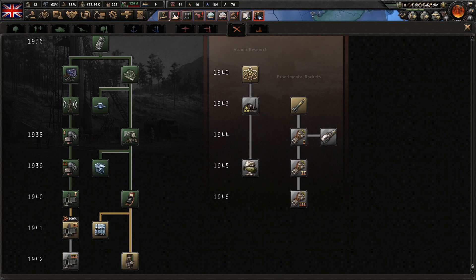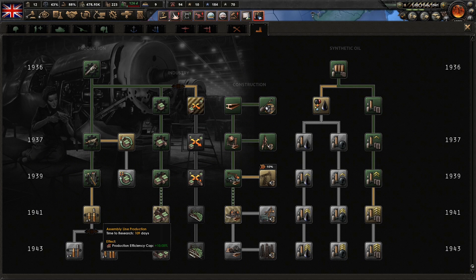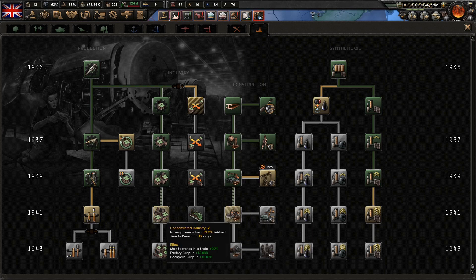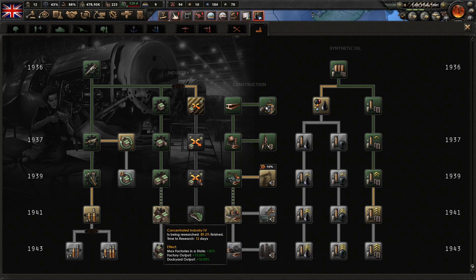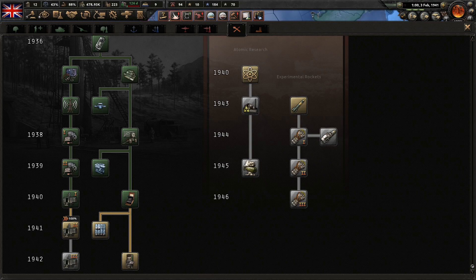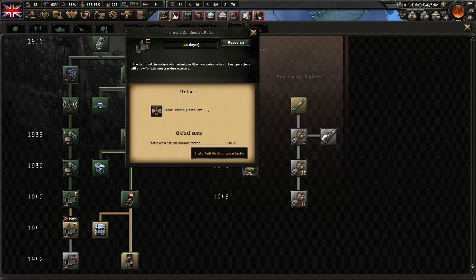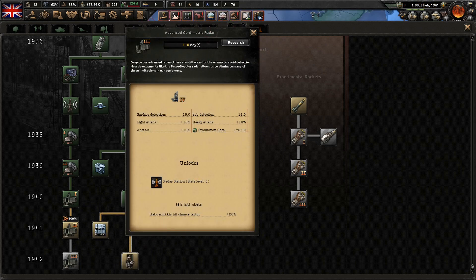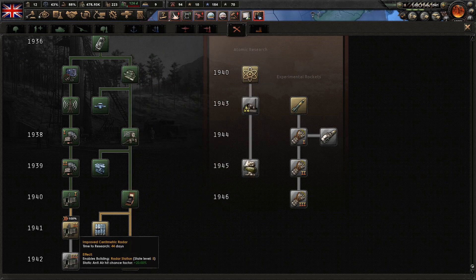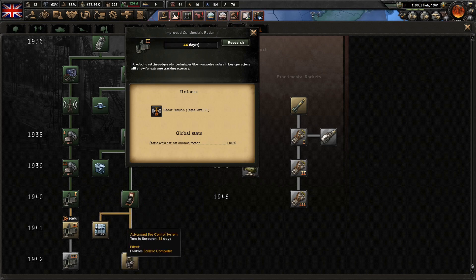Alright, so we're in 41. We could actually do the atomic research for the research speed bonus. Radars take 44 days. We've got a 70-day production line with 12 days left and 96 days on another. Let's pick up these radars — these are land-based radars. We get the last naval radars down here on Advanced Synthetic Radar. I believe we've got a boost for that one too, so we can get that one in 1942.